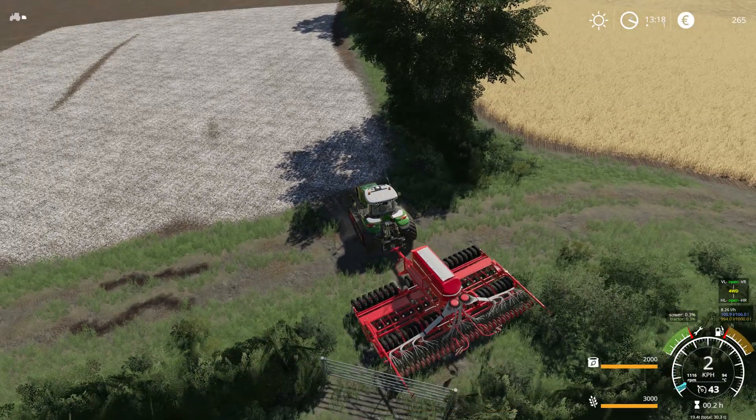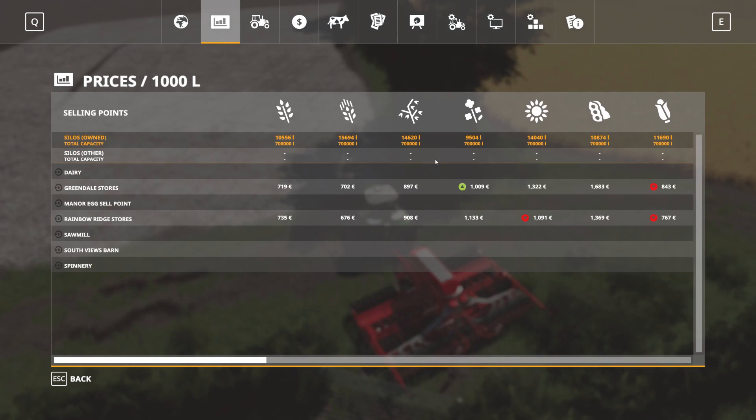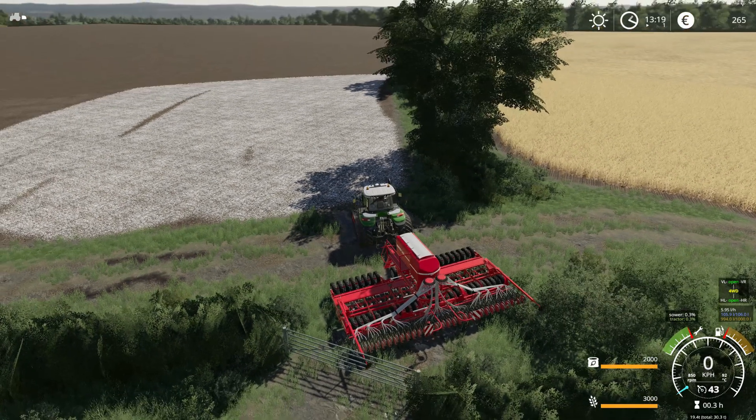It is more or less priced the same as other crops. Let's check the prices. We have oats — they're a bit more expensive now, which is nice. Sunflower and soybean are still a bit more expensive. Should I go for soybeans or canola? I'm not going with oats, sunflower, or soybean because we have a field of oats there that we're going to harvest. We'll see.